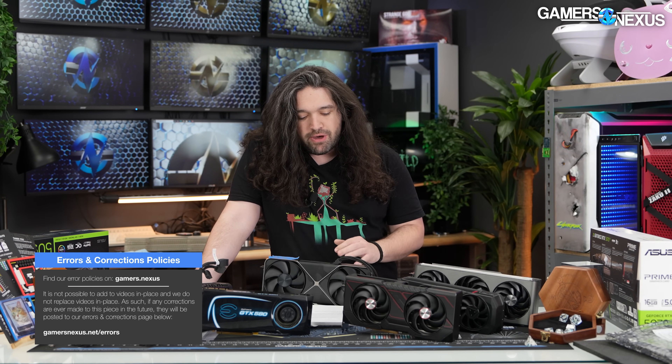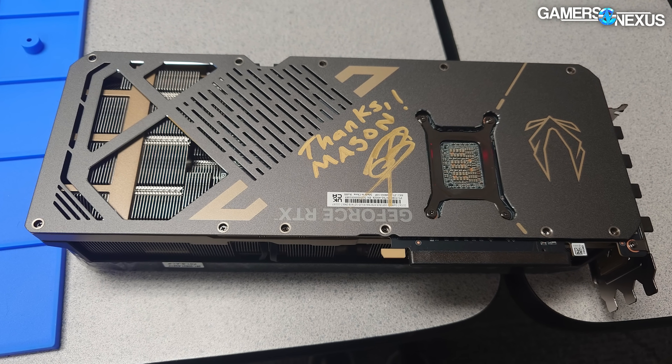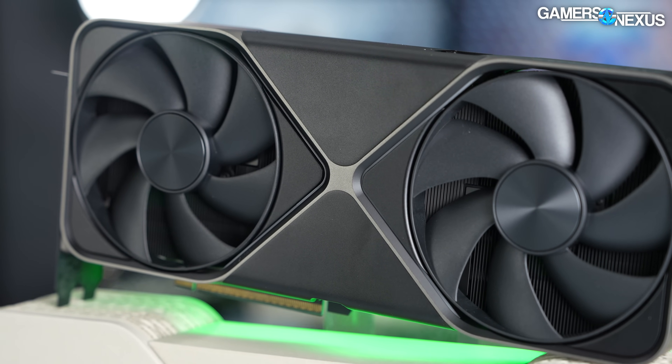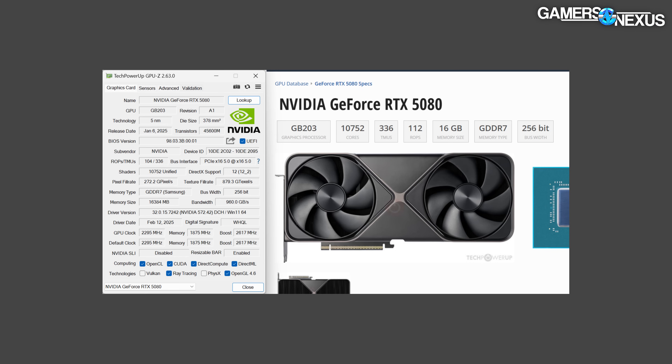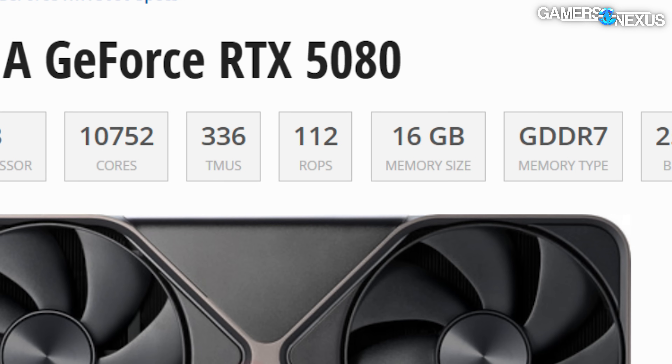The common impact is three to eight percent; there are a couple of results that are 11 to 12 percent better on the proper functioning 5080 versus this one. We traded a functional Zotac 5080 to our viewer Mason for this defective 5080 — so thanks for the trade, Mason. We've confirmed and validated that this GPU is missing eight of its ROPs. As far as we're aware, Mason was the first to discover this. It's down to 104 ROPs from the expected 112.